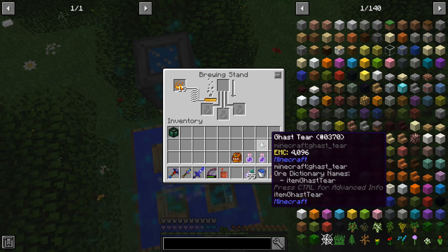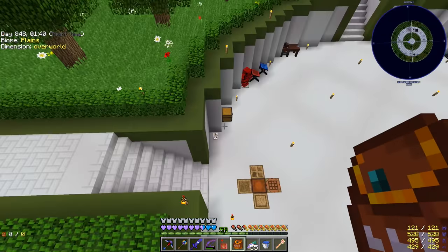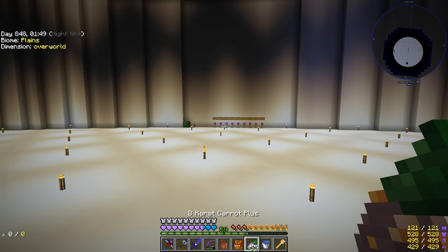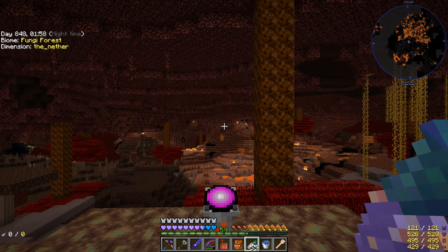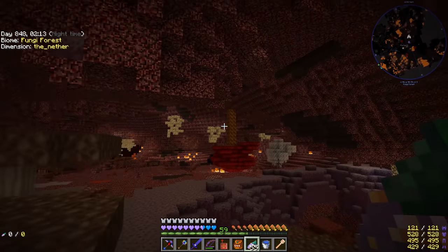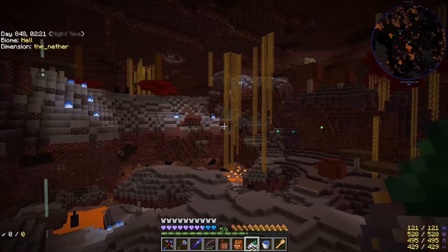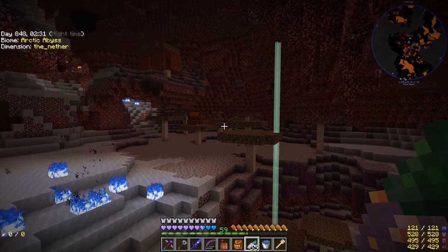We have to go find the Fungi Forest biome and then find the special castles that float mysteriously around. I believe we have Fungi Forest pretty close to our nether spawn. Oh, this is actually the Fungi Forest right here — I remember there being ice around so I thought it wasn't. So we need to find mysterious floating castles in the Fungi Forest. Since this is just going to be me searching for them, I'm going to do this off-camera and when I find one, we'll be right back.